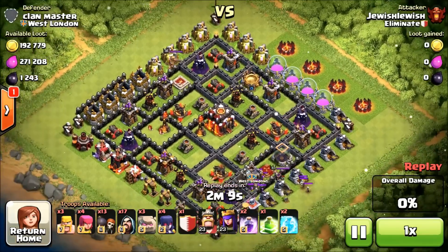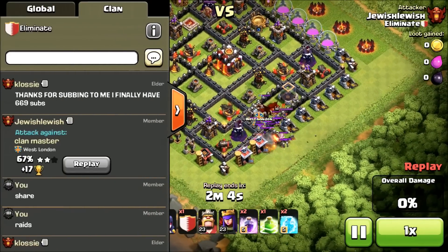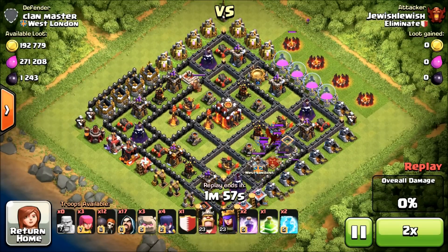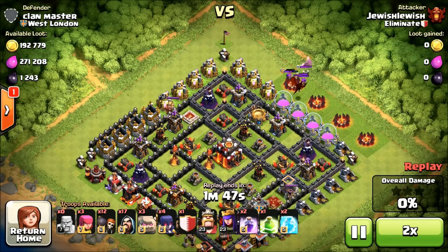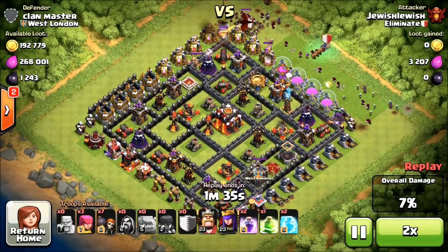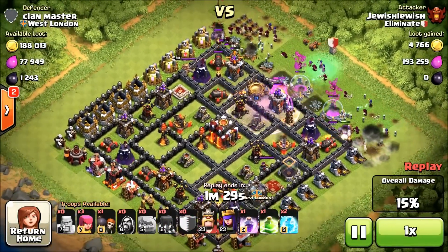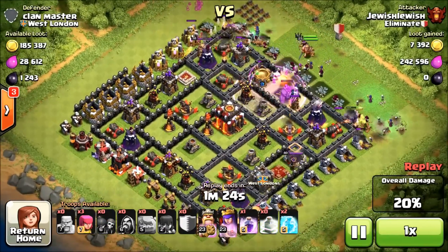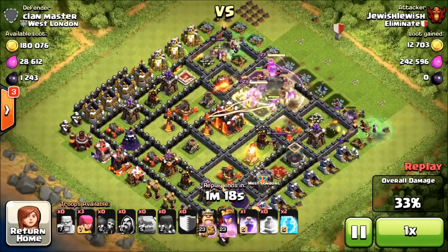We're going to watch a replay by Jewish Luis — he's in Champions League right now. He's attacking a base with gold storages and elixir storages on the outside, which is pretty common up in Champions. The clan castle looks full — looks like skeletons, a witch, or maybe those are the Halloween skeleton traps. He's going to send in a GoWiWi raid from the top side of the base, taking down the outside buildings so his golems can get right in. Jump spell perfectly placed, goes through two levels of walls right into the core.